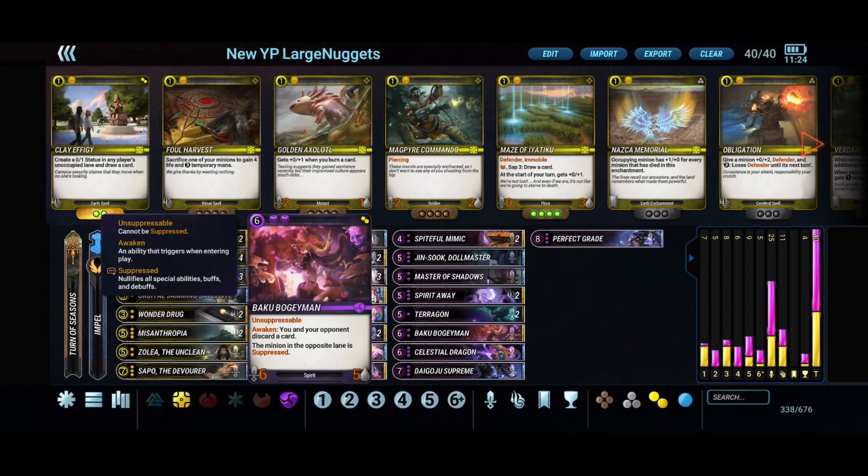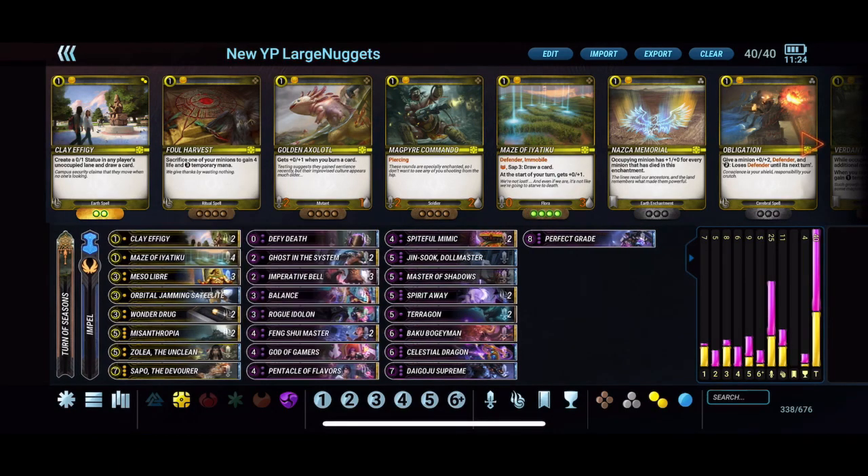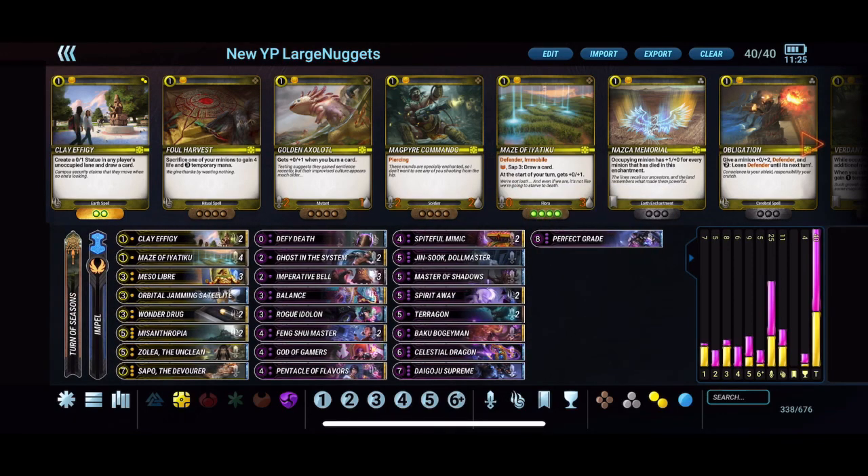Taragon can also suppress the minion in the opposing lane — mostly useful against Sapo or buffed minions — making it solid for spot removal. We have Diago Joe Supreme; with the Imperative Bell we can play Diago Joe Supreme and use its ability on the same turn, which is a strong combination to watch out for.